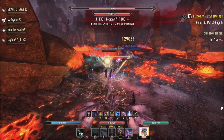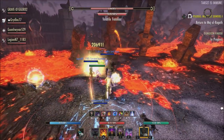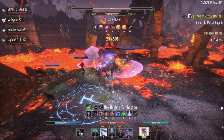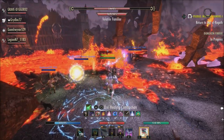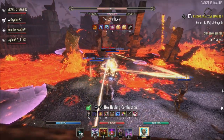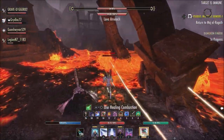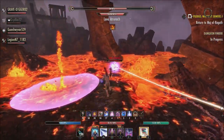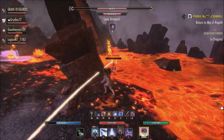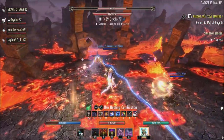When it comes to what the Order's Wrath set does, we're looking at a 2-piece bonus of 657 crit chance, a 3-piece bonus of 129 weapon and spell damage — which goes with the hybrid idea of all builds being able to mix stamina and magic in one build instead of being purely stamina or magic. We have a 4-piece bonus of 657 crit chance and a 5-piece bonus of 943 crit chance that also increases your critical damage and critical healing by 8%, and that is where I think this set will really shine.